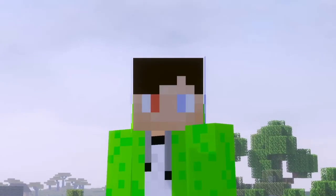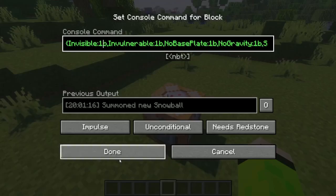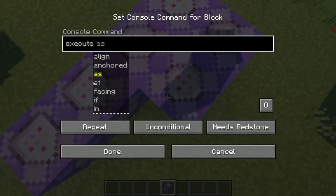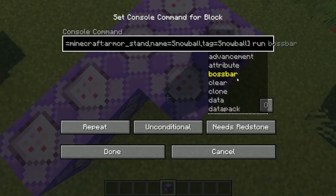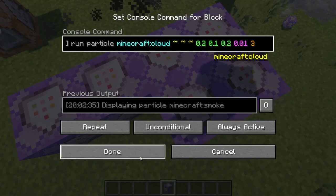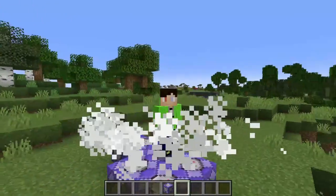Now we can turn on the invisible tag again, so we have a little armor stand flying around us. Then I can execute at all armor stands and run a particle command — first I'll try cloud particles at the armor stand's position. I'm going to turn off my shader pack because it really doesn't like particles. This is how our snowball is looking right now.